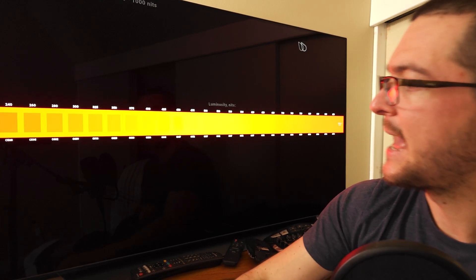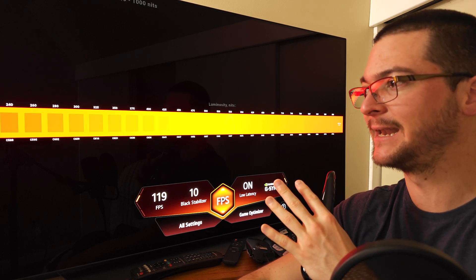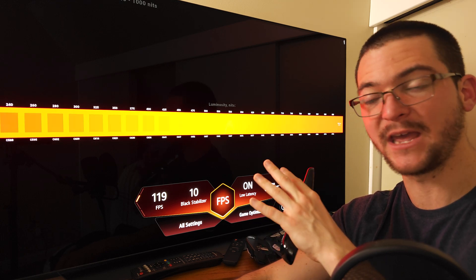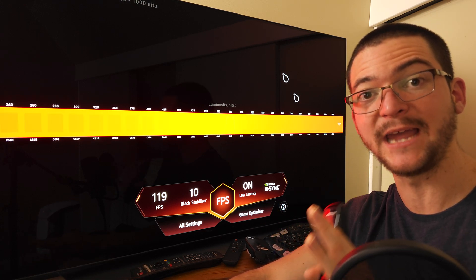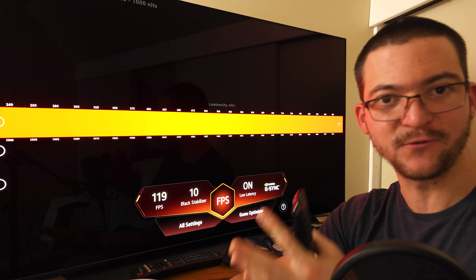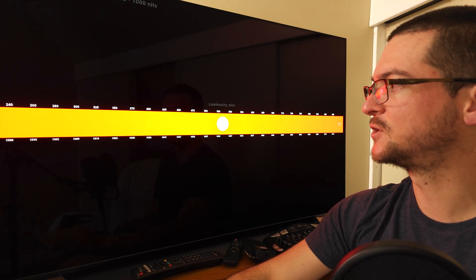I need to lower the black level to 41 to double-limit the black level. When you open an SDR game on Windows with HDR enabled, all SDR content is limited within a full HDR container, and at the same time games are limited inside full SDR — so you have to double-limit the black level on the TV. I've covered that extensively on the channel.